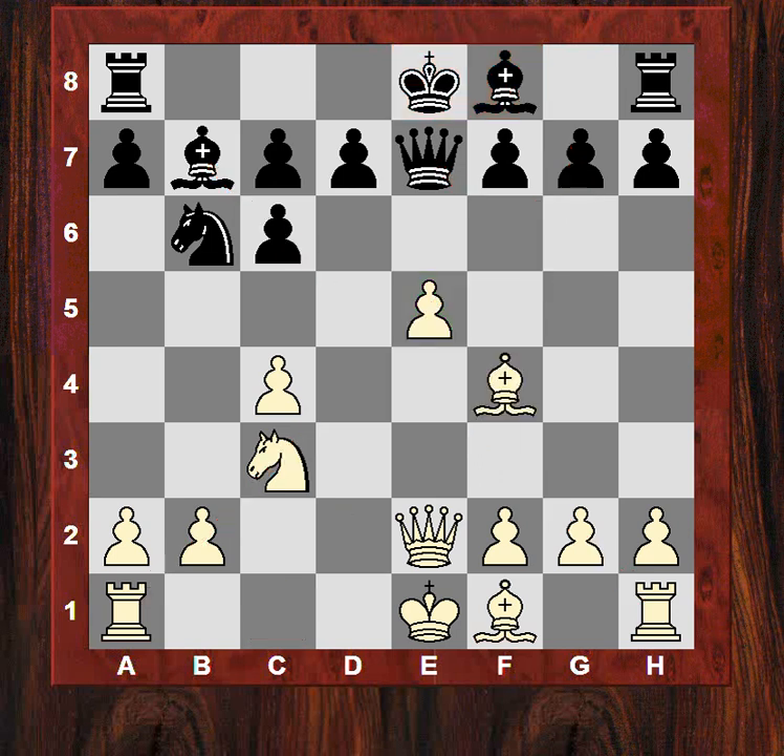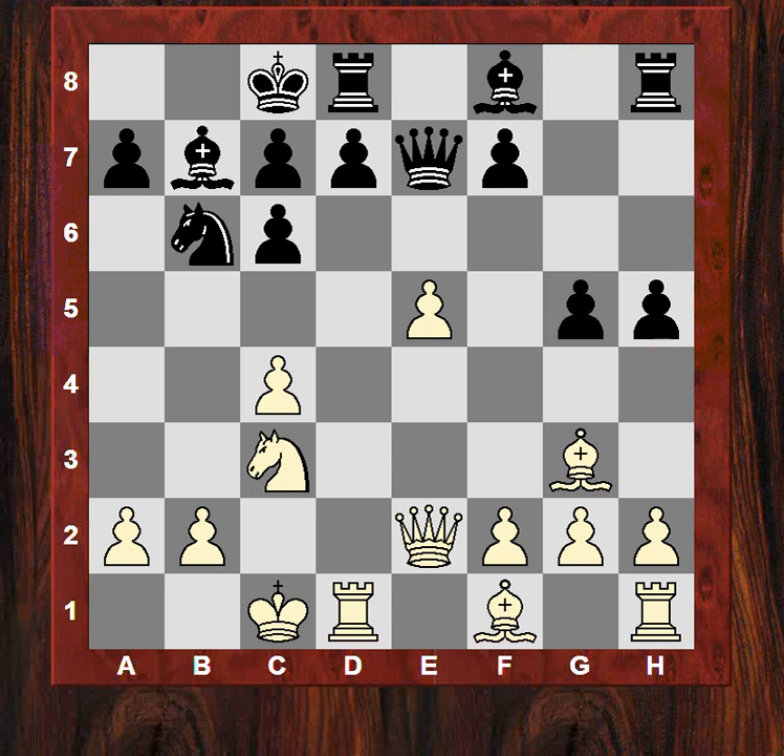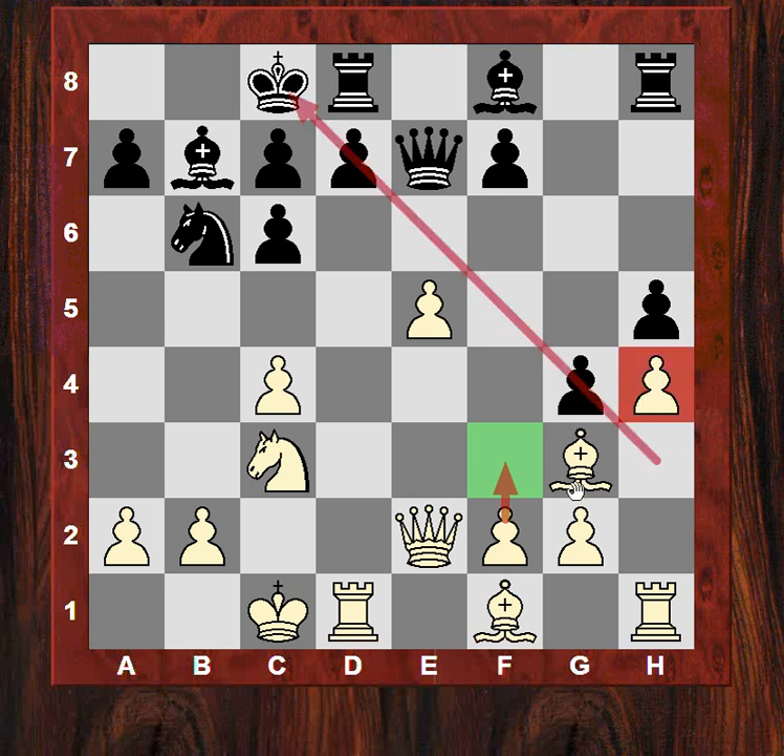Bf4 adds some support for the e5 pawn, and now both sides castle queenside. We see the Queen on e7 with the immediate g5 gaining a tempo, then the aggressive h5 threatening to win the bishop. Something has to be done — h4, then g4, with the idea that maybe f3 will be useful later. This can be leveraged to wrench open some files or create a passed pawn, and this diagonal would be useful if gx — the bishop on f1 is blocked in at the moment.